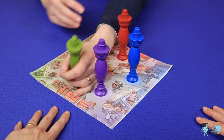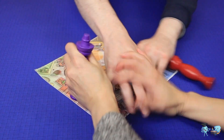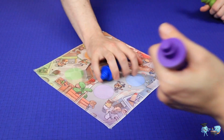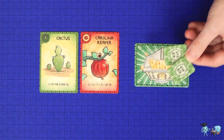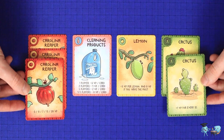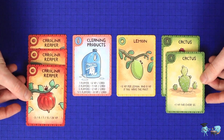Burn is a game of set collection and reflexes set in the world of chili. Each round, players will race to grab totems in order to bid for the right to collect ingredients to build up their chili arsenals. The player who collects the most valuable sets of chilis will win the game.